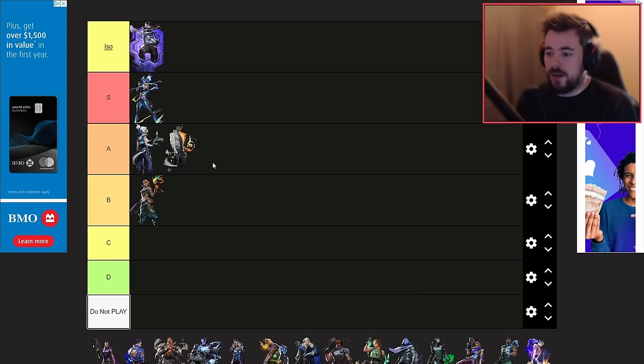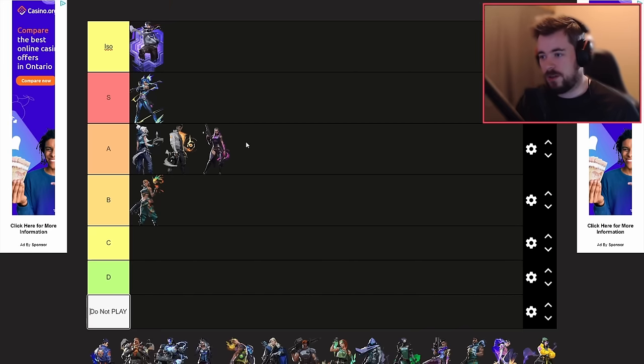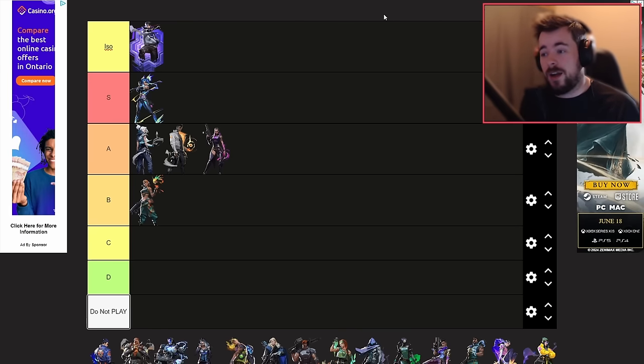So Phoenix is A-tier. Reyna is a very solid character after her buffs and nerfs. She's not quite as good as Iso or Neon but she's on the same level as Jett and Phoenix, so I'm putting Reyna at A-tier. She's the people's champion and a ranked demon. She's going to dominate especially because of her mobility — you can just run it down and get a bunch of kills. Her ultimate is very good now.